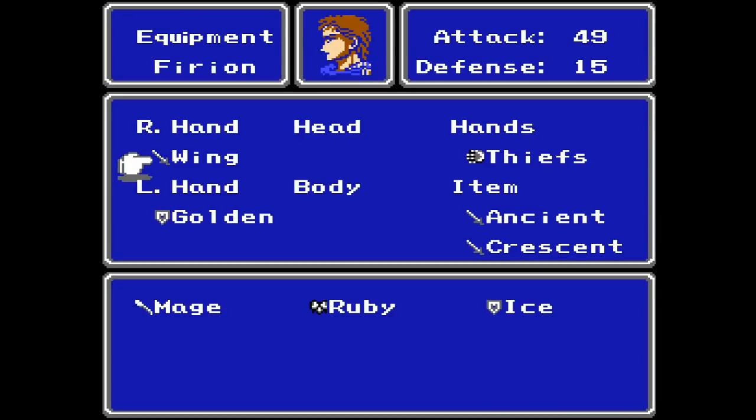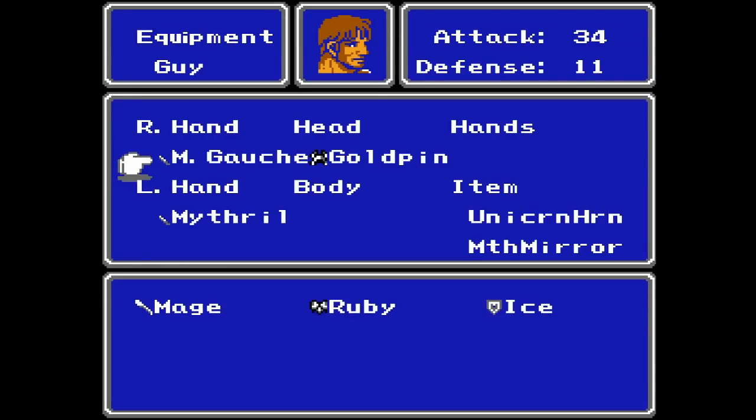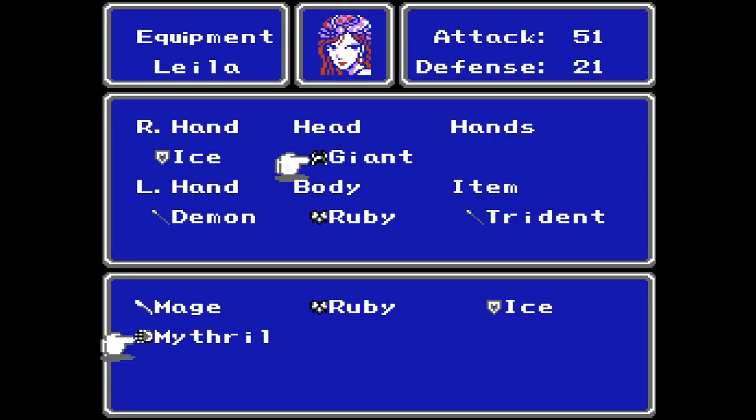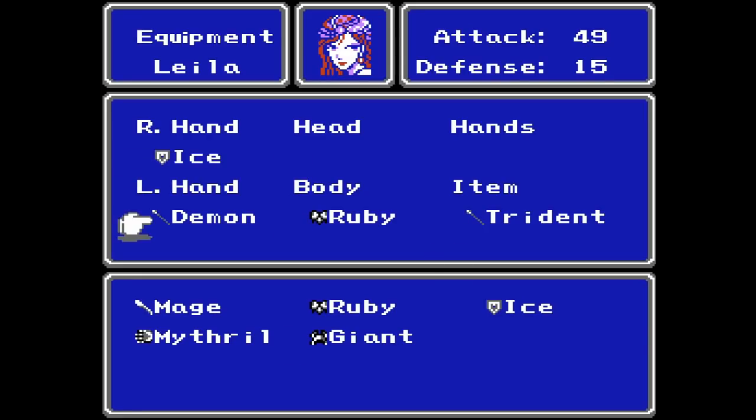Going into the place, let me take a look at my setup. Firion is looking good, Guy is looking good. Layla — I should have her on the Demon Spear. I had the Trident equipped because I was fighting enemies in the ocean. I do want to remove some of her equipment because we're going to be switching guest characters soon. We'll hold on to her other stuff. If you don't have the extra ice shield, you can replace it with a Mithril Shield as a placeholder — we will be getting Layla back eventually with her same equipment.